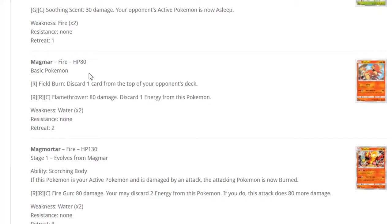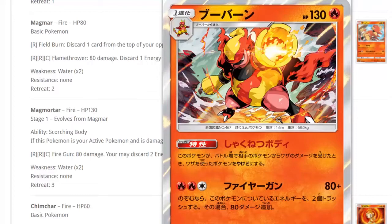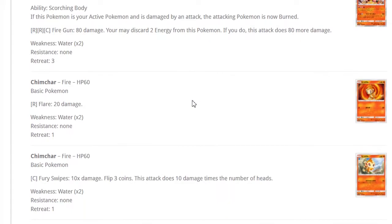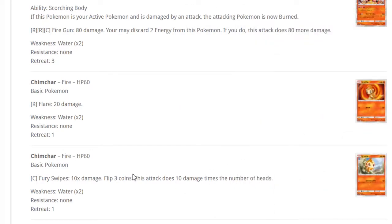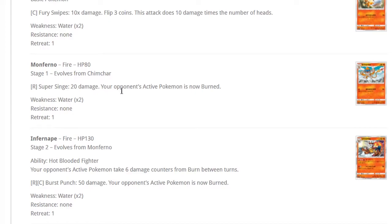Magmar has low 80 HP which is weird. Magmortar — I'm literally the anti-Magmortar fanboy, it's one of my least favorite designs. Its ability burns the attacking Pokemon if Magmortar is damaged. It does 180 damage discarding two energies and another 80 for a total of 260, which is kind of cool for three energies, but it's a Stage 2 with 130 HP and a three retreat cost — all the other stats are bad.